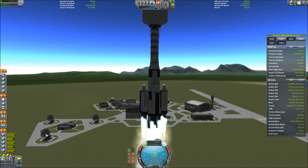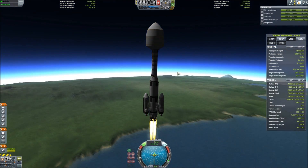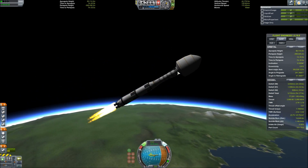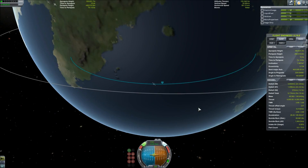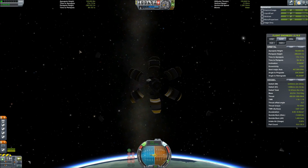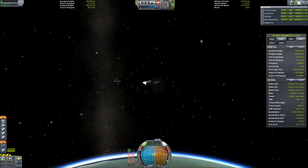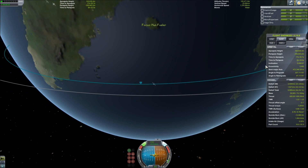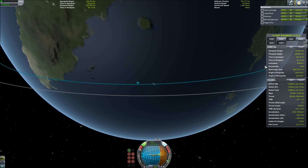Today we are taking our moon fueler up to the moon in order to transfer fuel to it and then use it as a refueling station. This is all part of the new mechanics introduced in Kerbal Space Program 1.0 that allow you to mine for ore, turn that ore into liquid fuel, oxidizer, and monopropellant, and then transfer it between spacecrafts.